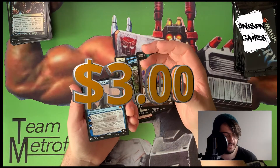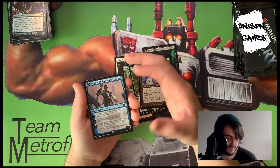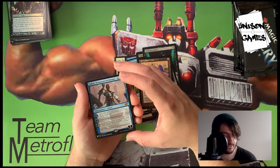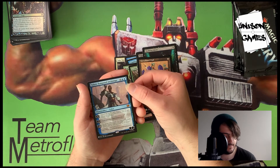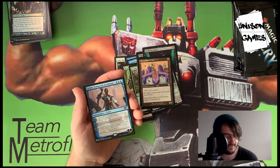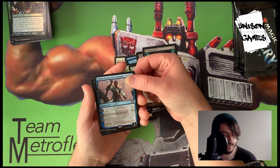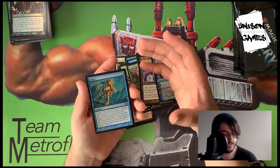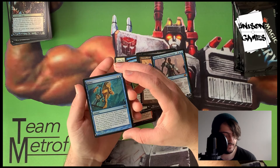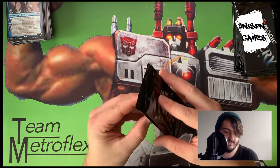Crenellated Wall is a four-drop wall — tap it and target creature gets +4 until end of turn. Teferi, Temporal Archmage is our mythic — probably worth some money since Teferis are always crazy. For six mana: +1 looks at top two cards and keeps one, -1 untaps up to four target permanents, and -10 gives an emblem letting you activate planeswalker loyalty abilities on any player's turn as though they were instants. It can also be your Commander. That's probably the best card we've pulled so far. We also got Delay — counter target spell and remove it from the game.